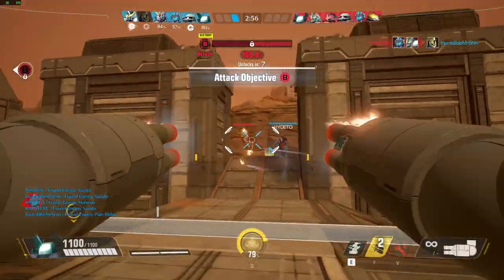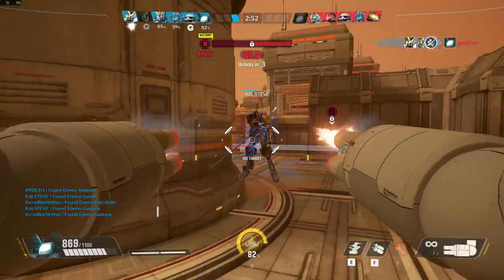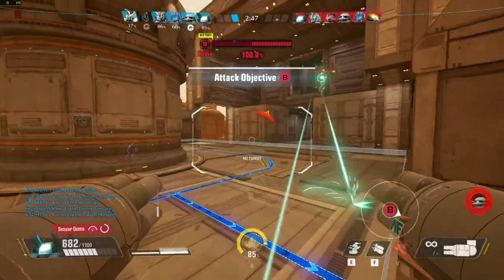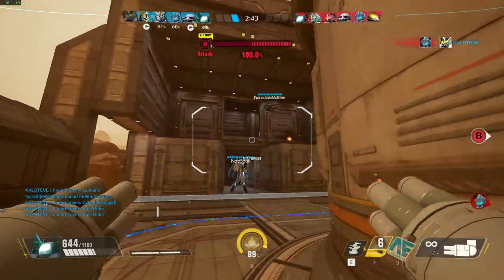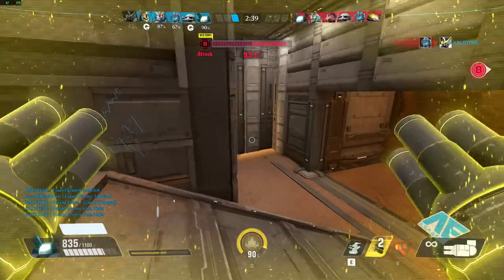The enemy's core is exposed. Move in. Move forward. The enemy's core is exposed. I shot when it was down. The enemy core is taking damage. Good work.